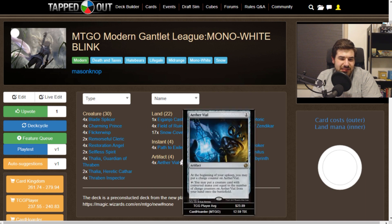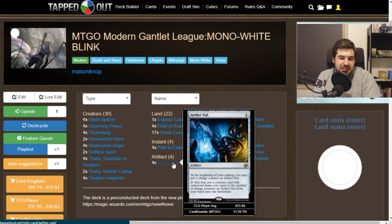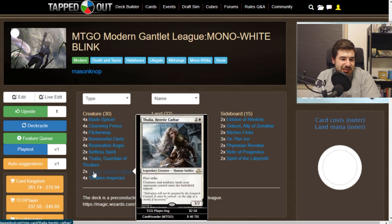Starting off, this is an Aether Vial deck. We plan to play Aether Vial and use it to put creatures into play — getting around things like Counterspell and accelerating us. Essentially, we're cheating our mana costs by not paying for the creatures we put into play with Aether Vial. Because we're an Aether Vial deck, we need tons of great creatures.